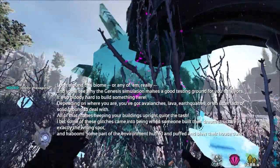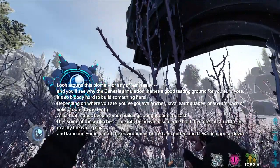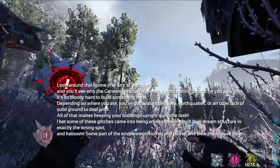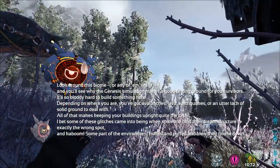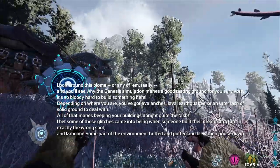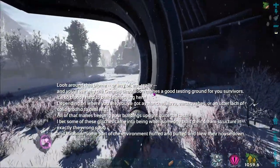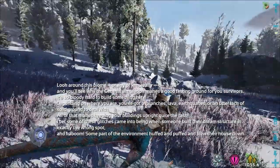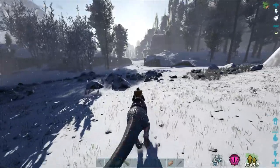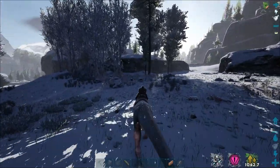Glitch number two for the day. Yeah, it is hard to build. Earthquakes? Where are those at? That's interesting. We've seen a little bit of lava when we were checking out the lava biome, and then we've seen the snow here that killed us — the avalanche. But I haven't seen anything about an earthquake. That would definitely make an interesting place to live.